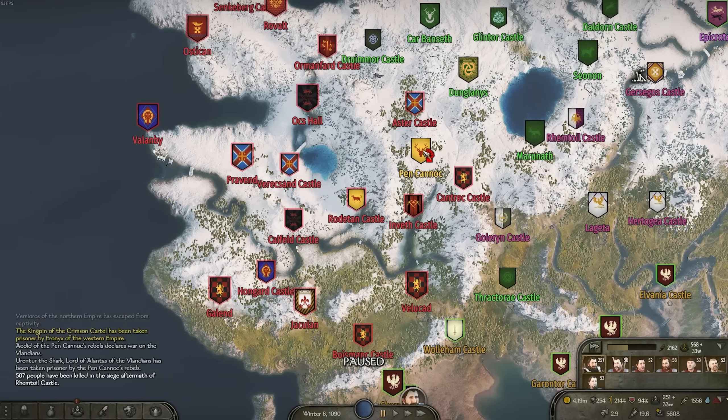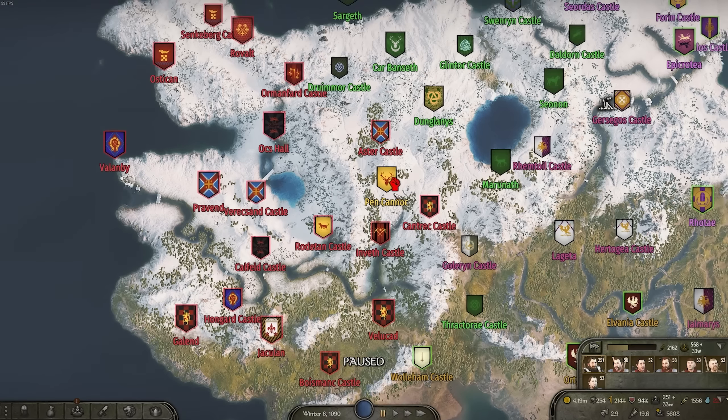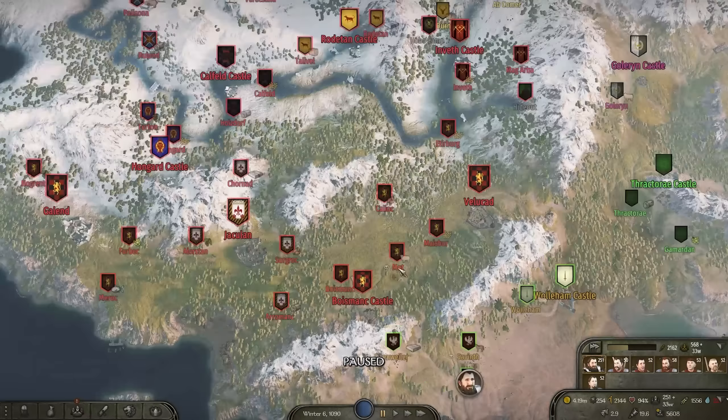Look at this — they've rebelled against the Landia. This one has risen in rebellion. That's good for us — that'll draw some more of their armies north. Now the question is, do we want to attempt to take more castles?